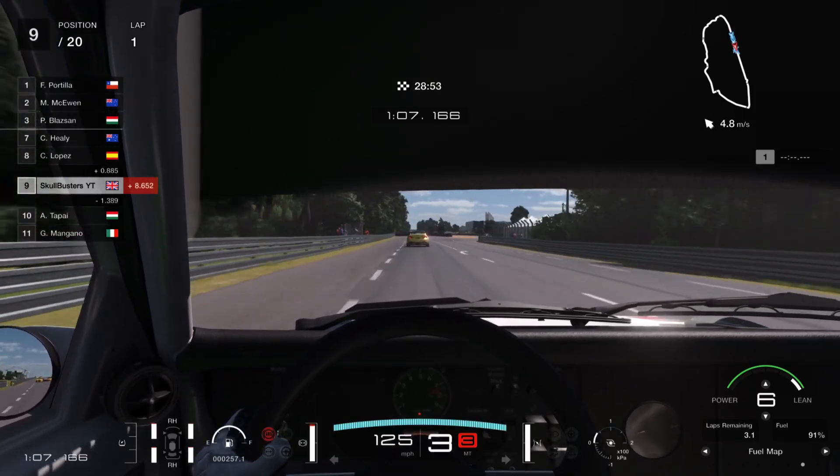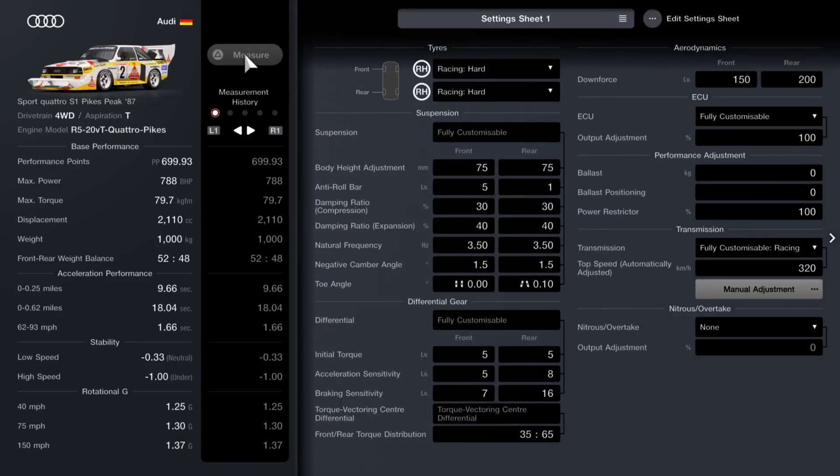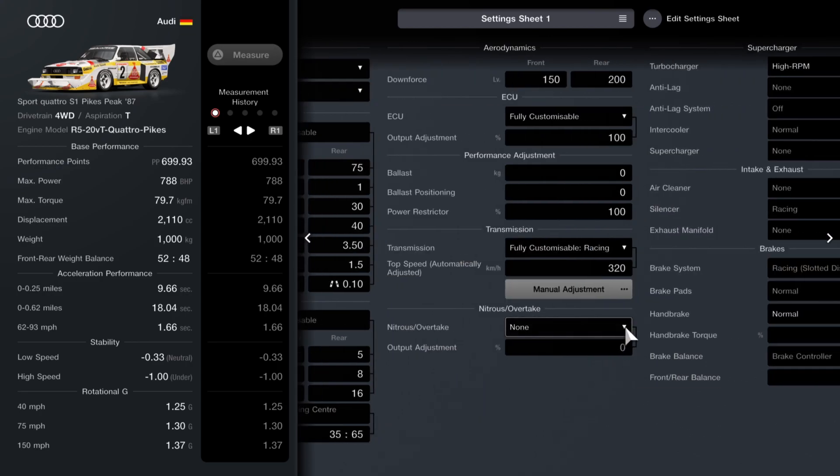Let's get into the tune — very simple one this. We're at 699pp, right on the edge. We've got the racing hard tyres on because you've got to use racing tyres. 75 for body height on both, keeping it nice and level. Anti-roll bar on the front up to 5, back at 1 — that's just to counteract all the understeer this car has. Compression and expansion at 34 are the usual. Natural frequency at 3.5. Camber is at 1.5 and I've got toe-in at 0.1 on the back wheels.